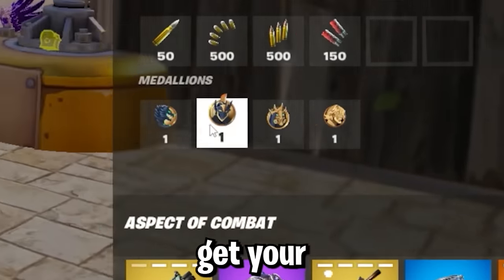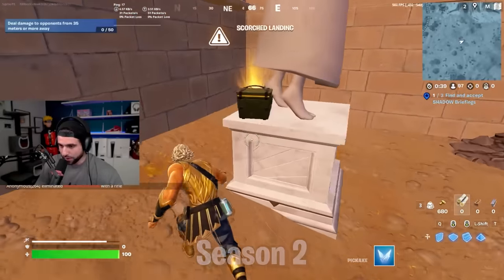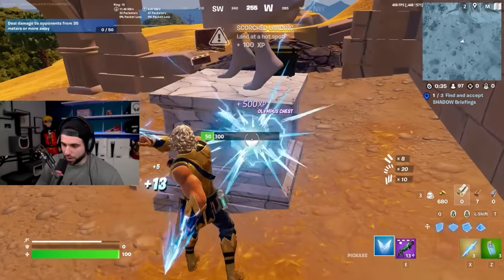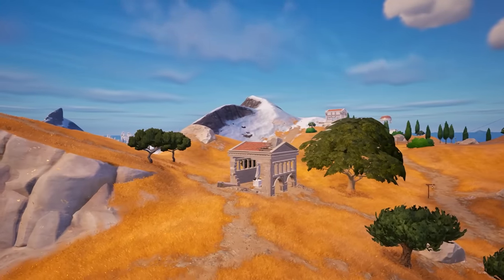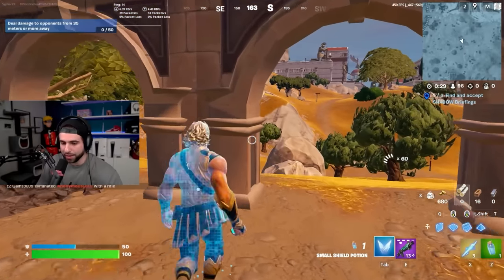Hey, what's up guys, it's Cypher. Today I'm going to show you how to get your first win in Chapter 5 Season 2. I'm landing here because there's a guaranteed god chest that spawns over here and it's pretty much uncontested since there's only one chest, so if you get the drop right you're going to get this chest.